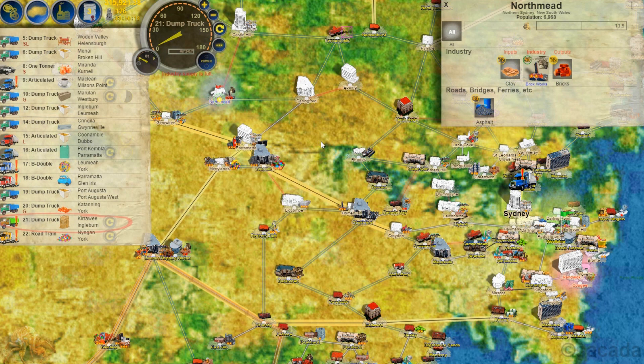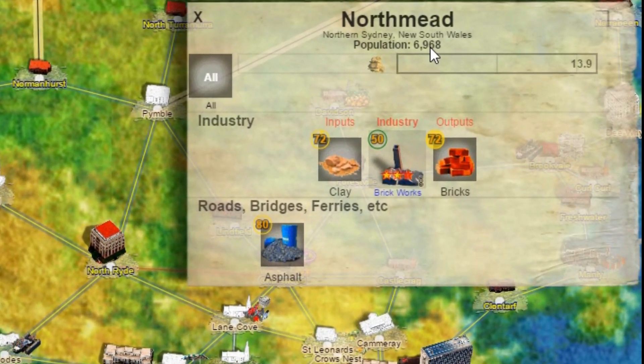For this I will select a fairly small town, which you can tell by the small building icon. I have selected Northmead for this particular one. Looking at what the town needs: it has a population of around 7,000, it needs rocks and that's all it needs, so that's a fairly easy one.